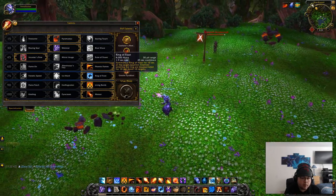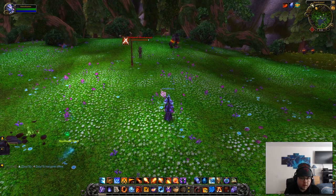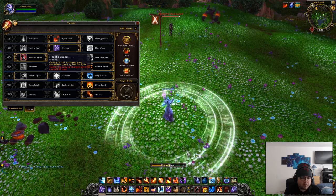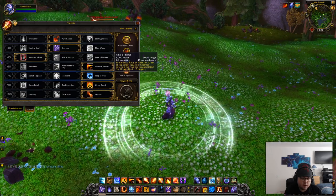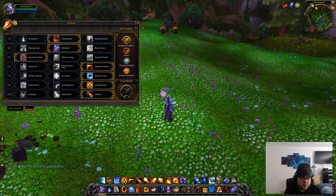Next row — I feel like none of these are all that bad, but I go with ring of frost simply due to the fact that you can use it to block tunnels, block groups in the middle of Eye of the Storm for example, or block AV towers if you wanted to. It has a ton more use than the other options. Maybe frantic speed could be good for world PvP if you're solo and want to kite somebody, but overall ring of frost is the way to go — you can stand in it and if somebody gets close to you they get frozen.